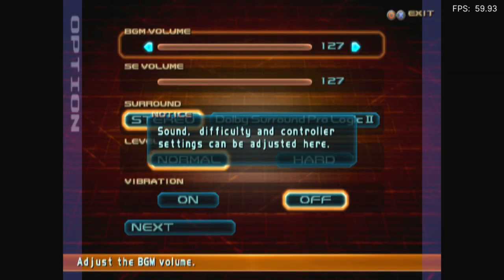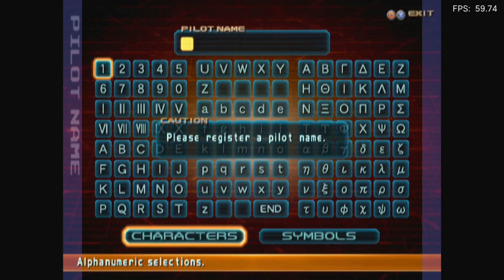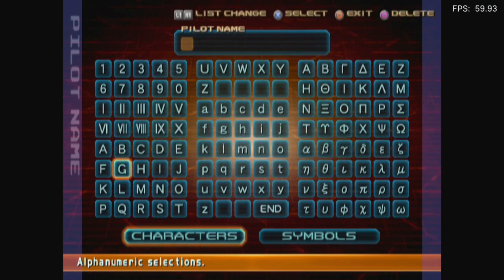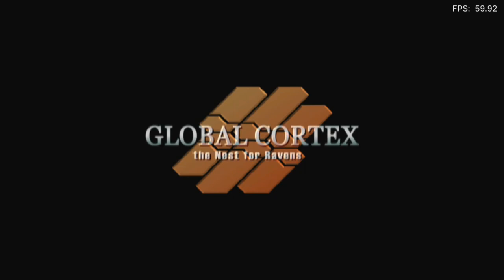New game. Sound difficulty — I'm fine. Register a pilot name. I'll do I.I.P. — this is the third one? Yeah, there we go. Oh, thank God I can skip cutscenes. It's more of a nightmare when I can't. I'm like, oh, this is going to take a lot longer to get through.